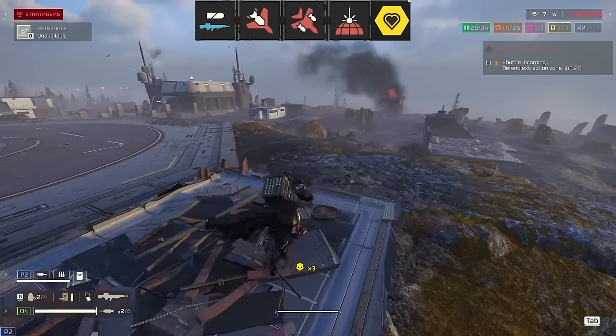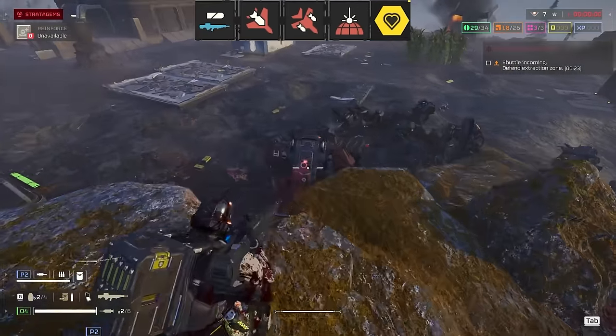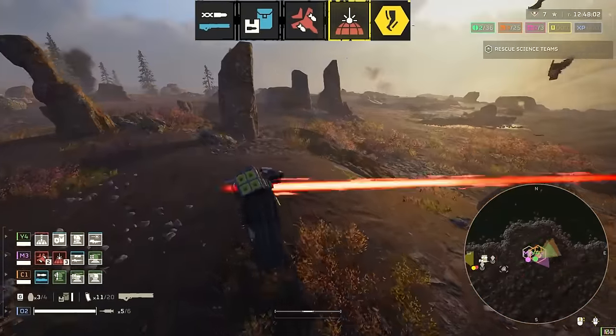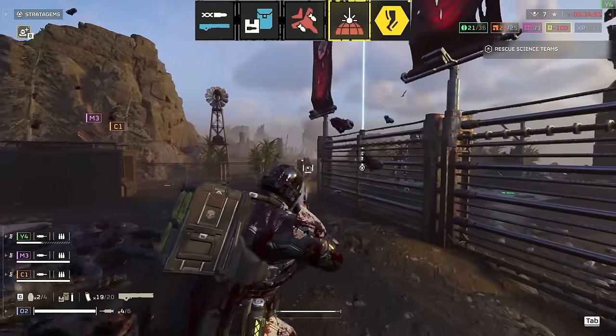You do want to have a decent loadout though. I use the auto cannon, KG, Eagle Strike, Orbital Laser, and Vitality Booster — or I rock Railgun, Supply Pack, Eagle Strike, and Orbital Laser with a muscle enhancement for endurance. Helps you go up hills and not get so encumbered.